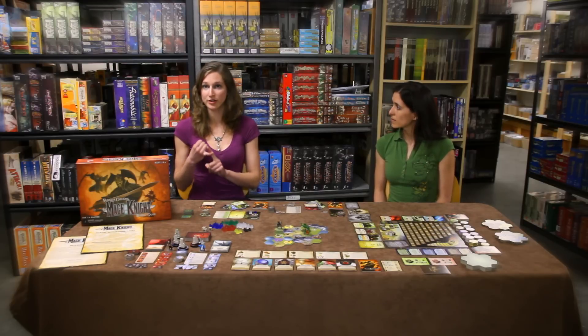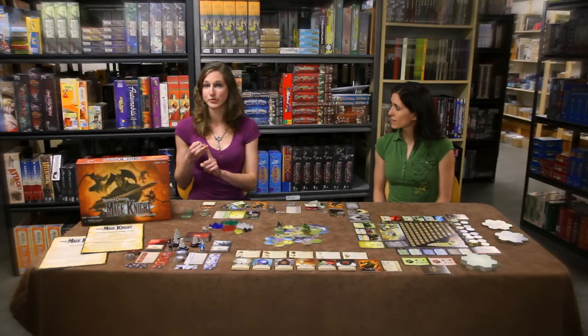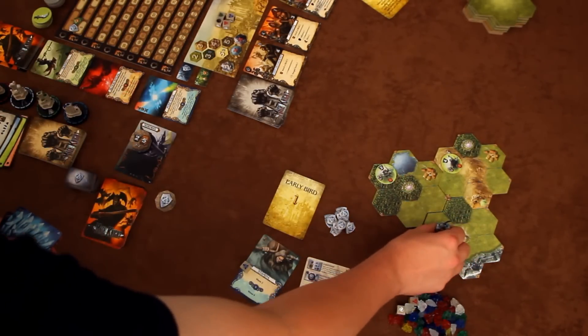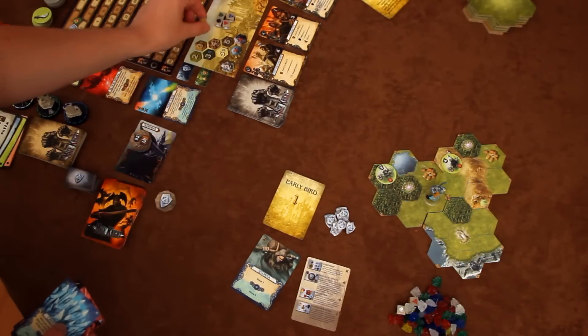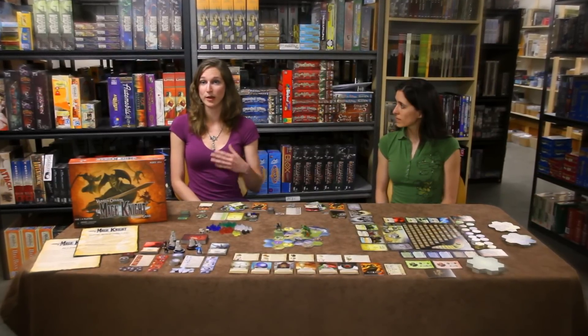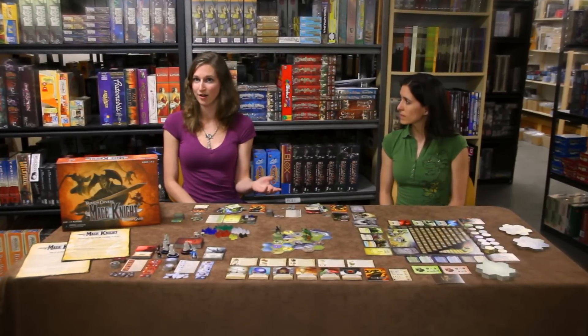Gold tokens are only used during the day and represent one basic mana token of your choice. Black is only used at night and makes spells more powerful. Once per turn, you can take a die from the source and use it to gain a matching mana token. That die is then re-rolled and put back for other players to use. There are also special actions that can let you generate more mana or turn mana tokens into crystals that you can store for use later on.